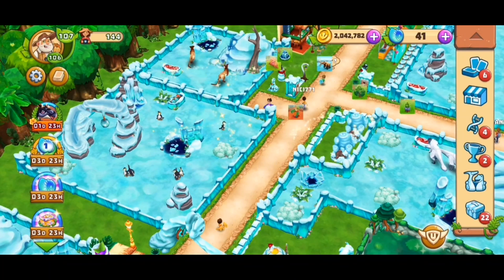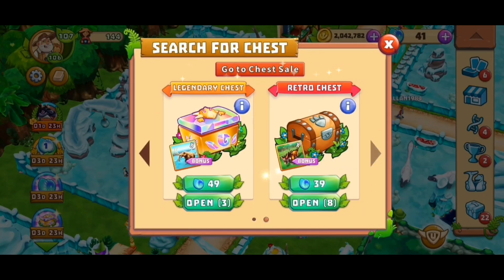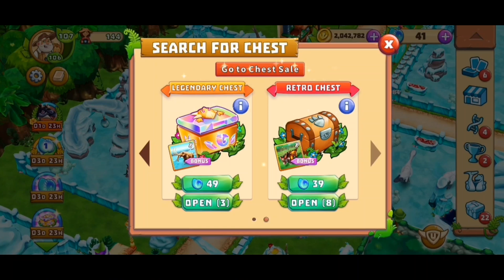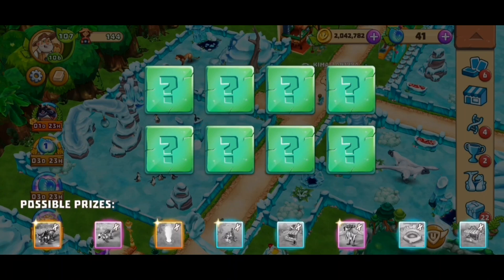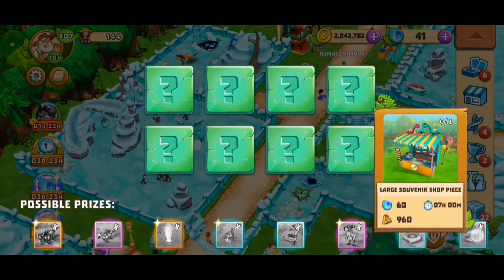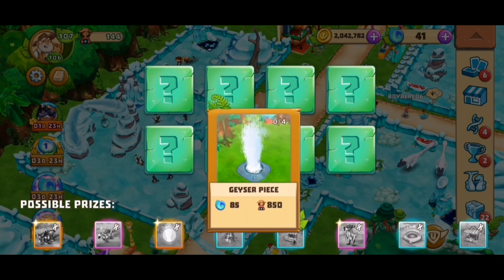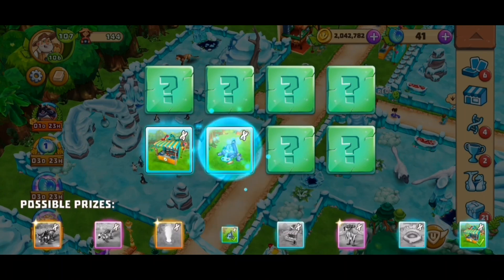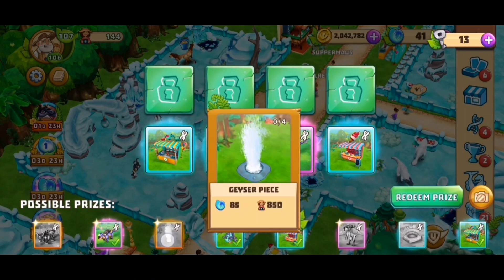Since I have enough, I can complete the second one as well. I still have eight retro chests right now. I do have the Unculosaurus but it's legendary, and sometimes you find shop pieces. When I open the retro chest I'm basically always hoping for shops — the large souvenir shop, the large ice cream shop. This part I like, so let's see.